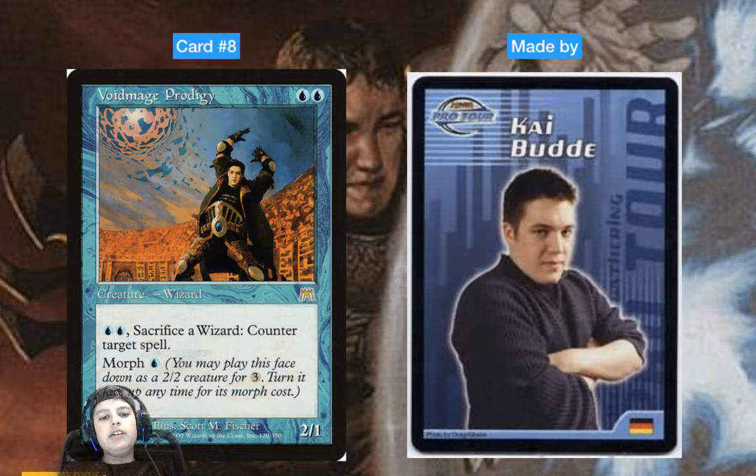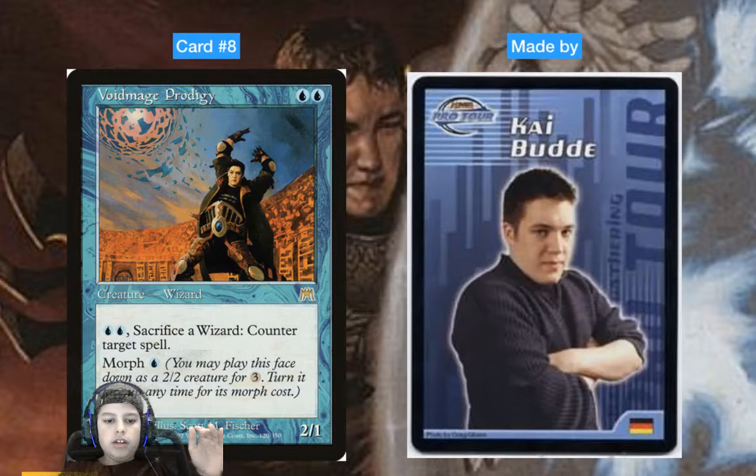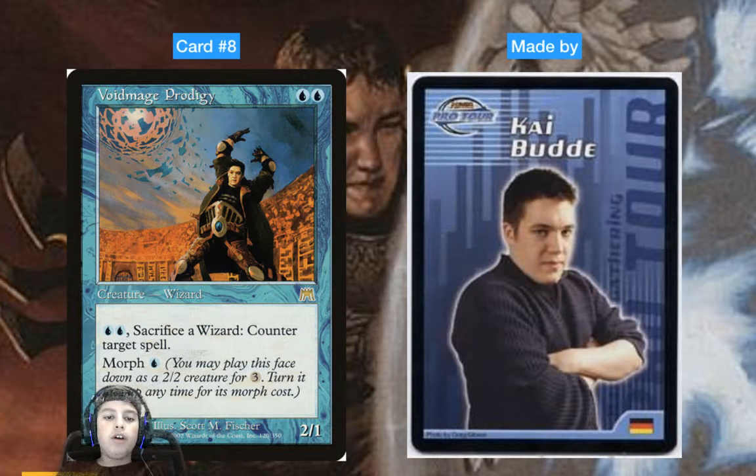When they cast something thinking it's safe — when you have no cards in hand — you flip it up for one blue, sacrifice Shadow Mage Infiltrator or another wizard, counter their spell, and they go 'What did he just do?' Yeah, that's really cool if you can pull it off. It can get really, really powerful.